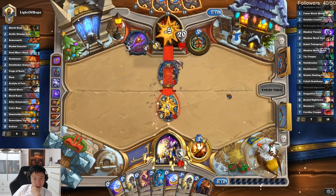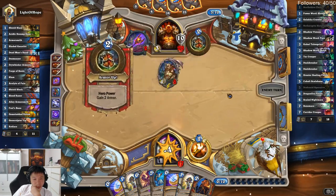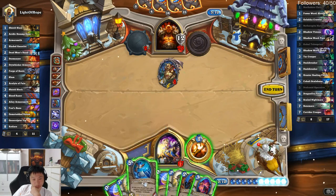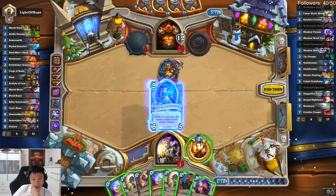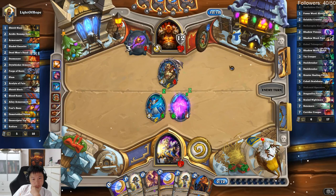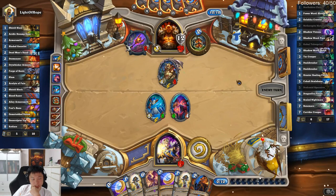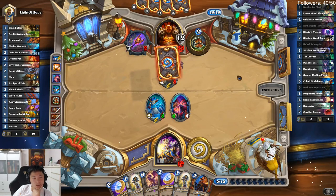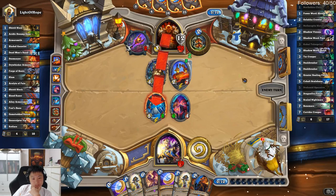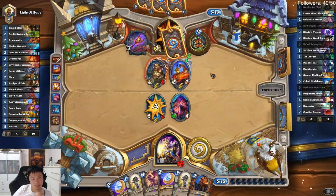Unlimited attacks — he's just going to smash it now. If I play Cobalt Scalebane, he's just going to bash. If I do this, he's going to summon another one. But I guess I have no choice — I want to protect this guy. Let's see how he plays against this. Shadow Word: Pain would be quite good here.